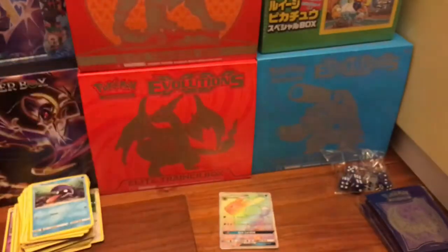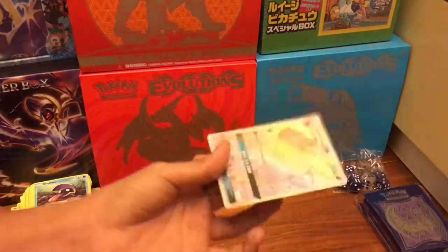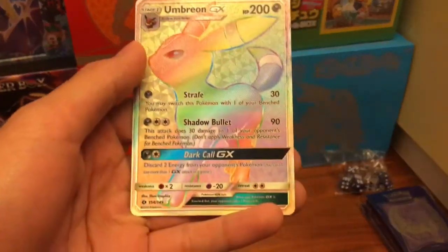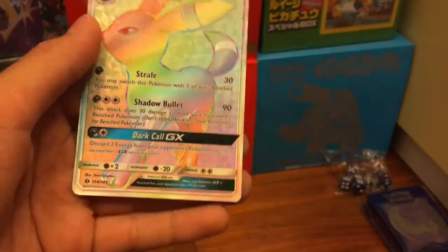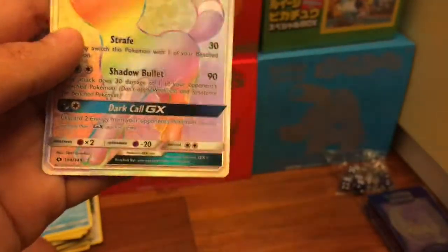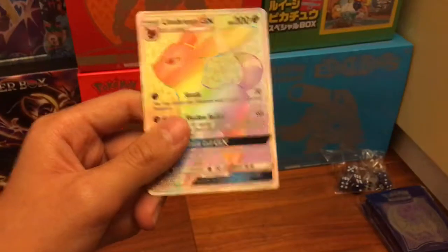So right here we got an epic Empoleon for the recap. The Empoleon has 200 HP, 30 damage for Surf, 90 damage for Bullet, and its GX attack removes energy from your opponent's Pokemon. You can only use one GX at a time - very cool hyper rare, I really like it!